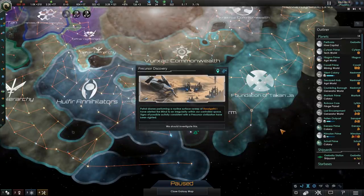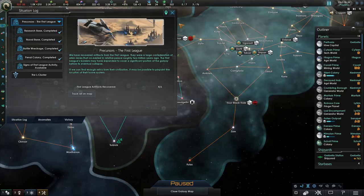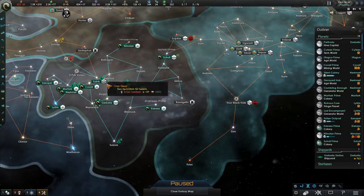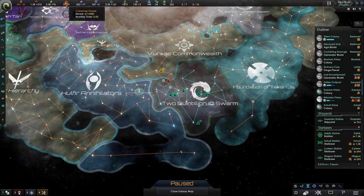Our situation is updated — a precursor discovery! Interesting. Let's go investigate this. After this is researched, we'll get 5 out of 6 precursor artifacts, and in another decade we'll be able to get one more, and hopefully get that Ecumenopolis. It's really only going to be able to serve as a pop center and a factory for alloys, because the only other thing it can produce is consumer goods, and since we're a swarm, we don't need those.